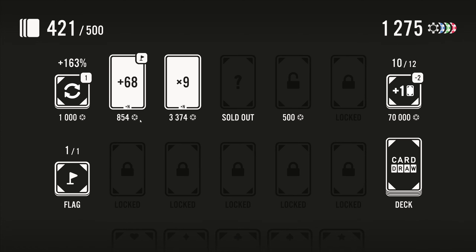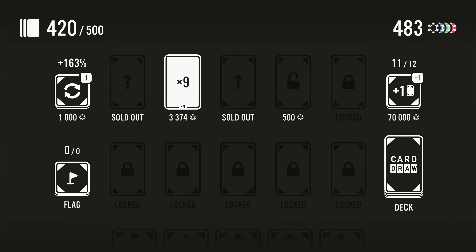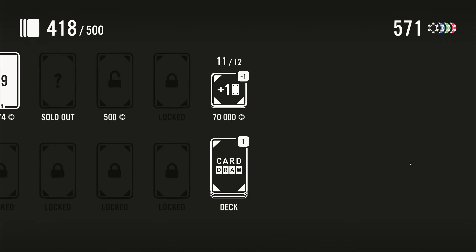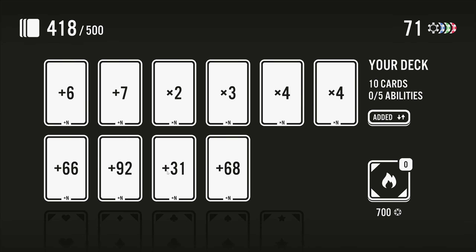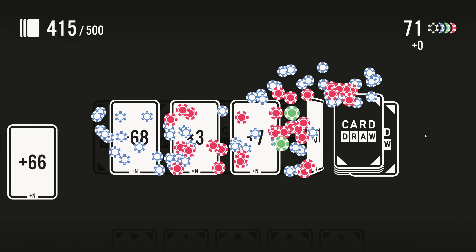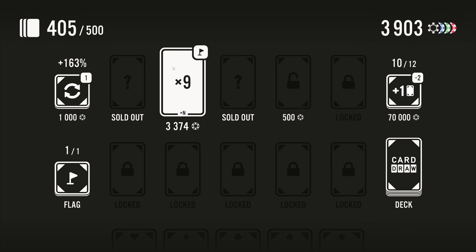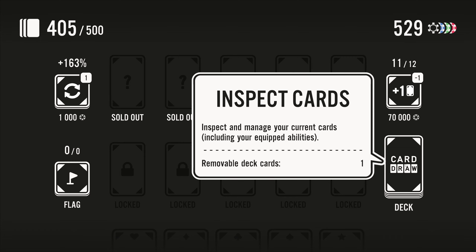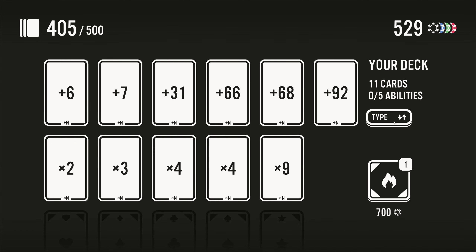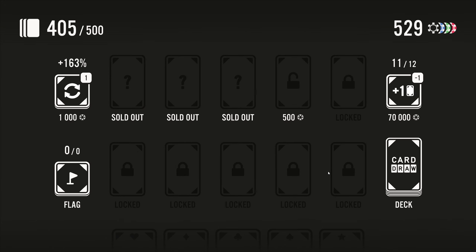I'll take the plus 68, drop out the plus five, and then I want this times nine. So 418 — how many cards to get this guy? 13, that's not bad. Then 700 to burn something. If we go to type here we can see that we have six pluses and five multipliers. I think we could probably drop the six or the seven, so let's do that.